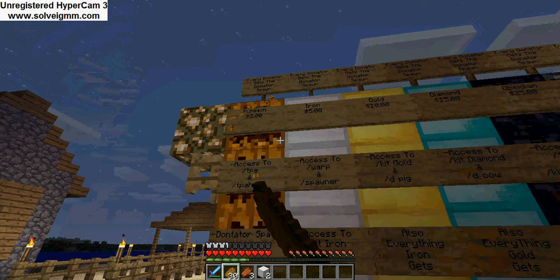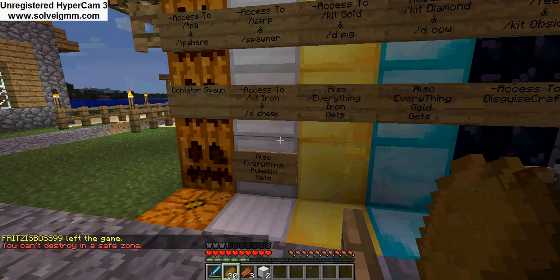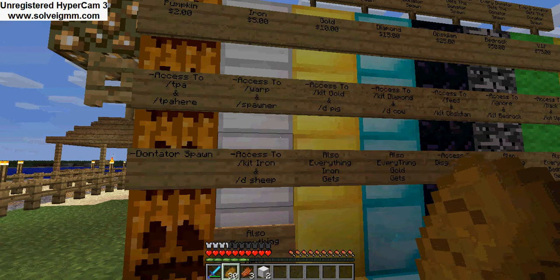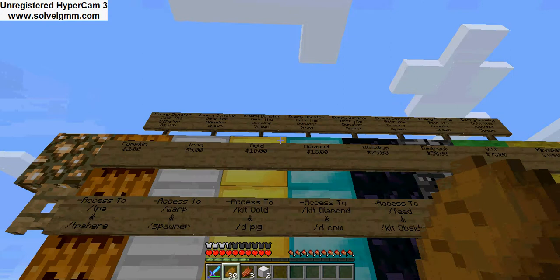Iron rank gets slash warp and slash spawner. For slash spawner, you can walk up to a spawner — let's say you're making an XP farm — you just click on the spawner, type slash spawner, and set whatever you want it to be. You can also warp places instead of actually walking there. Iron rank also gives you a set of iron tools, some wood, and 64 wood. Gold rank gives access to kit gold and slash DP, plus everything that iron gets.